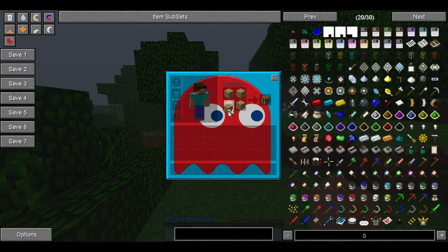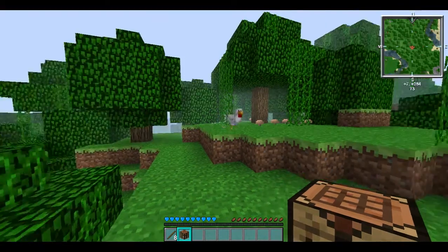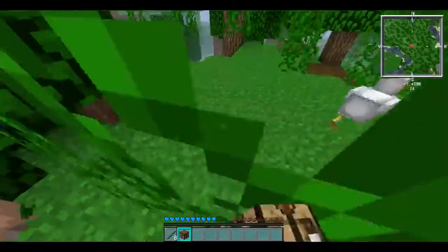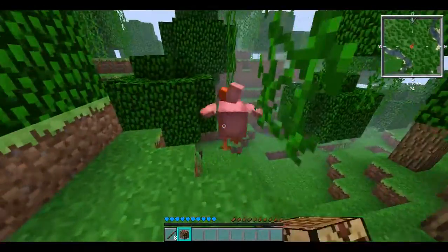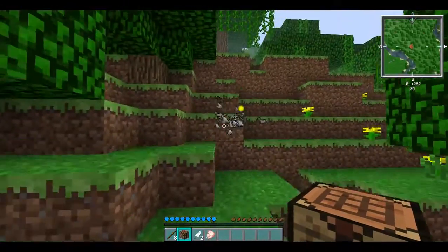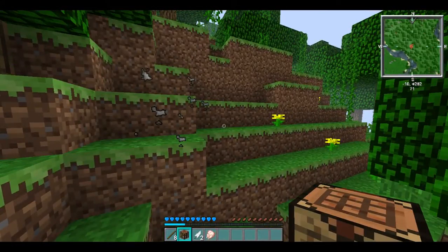So let's do the crafting table. When you make the crafting table, that's it. I want to do some sticks. I got some sticks. Chicken! Oh dude, chicken! Come at me, bro, come at me. I got some chicken.